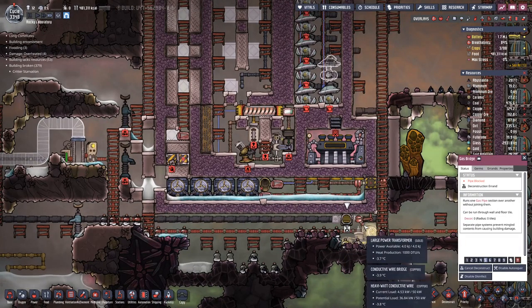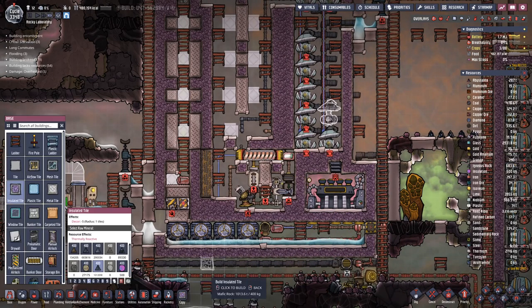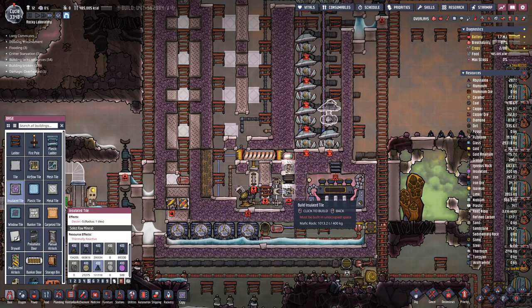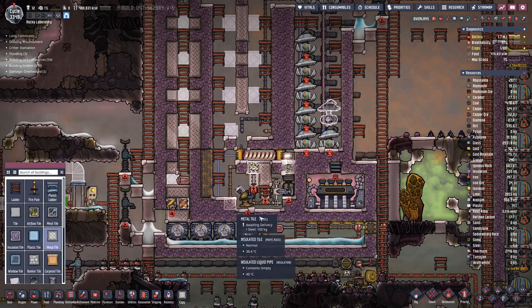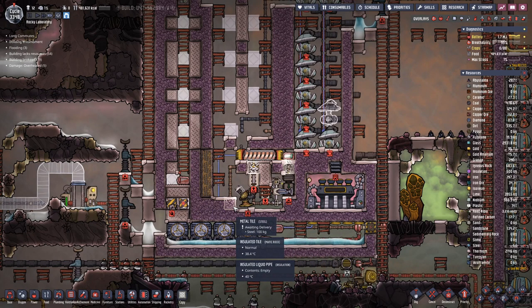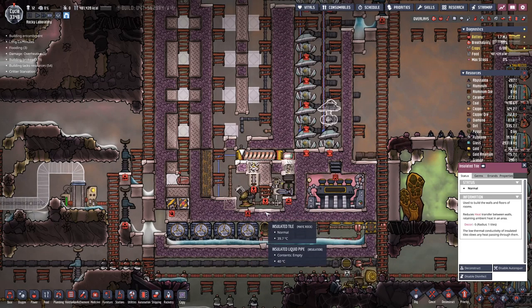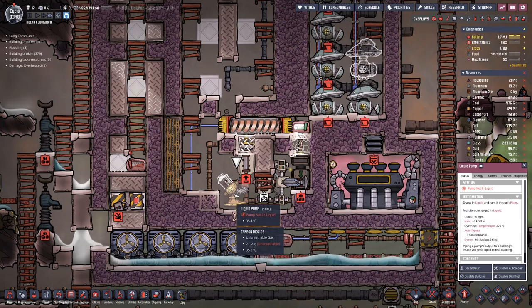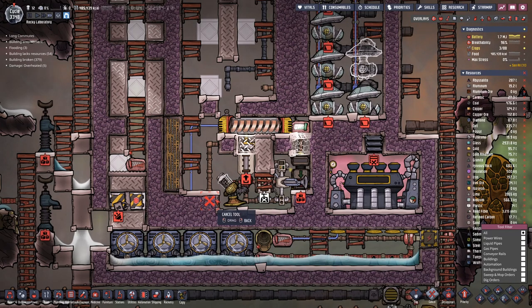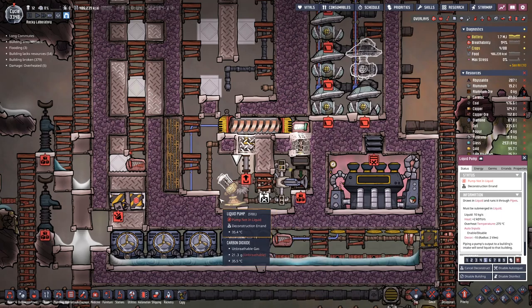I think we can start thinking about closing this room down here off. We need a tile there, and that should actually also be a metal tile. Then I see another issue because this pump actually wants to be one over, because there we have the metal tile.